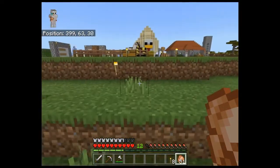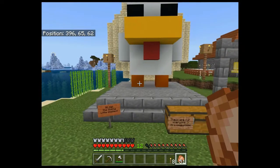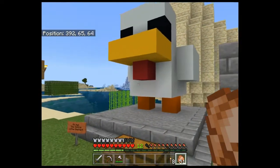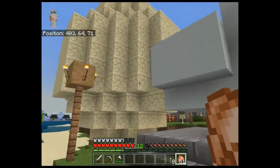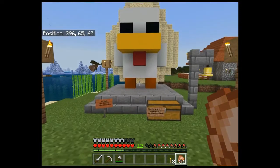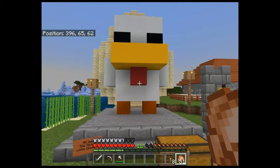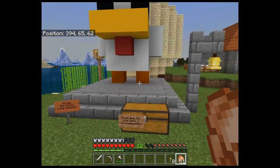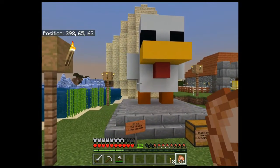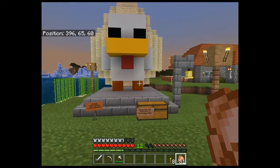This is where we can get some food. All hail the chicken! There's a thing about this chicken - every time I come, something else has happened. Looks like it's laid a really massive egg. Last time it had made a bit of a mess. Based on the fact that they've got this great big chicken here, there must be something to do with chickens.